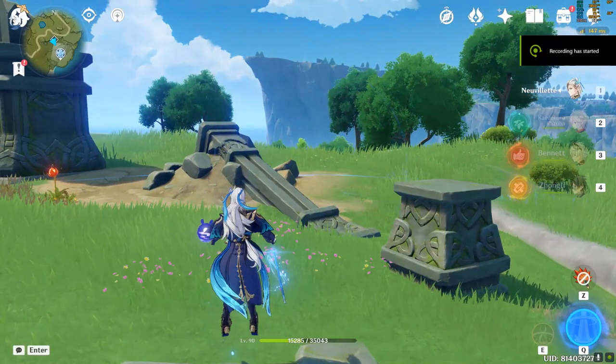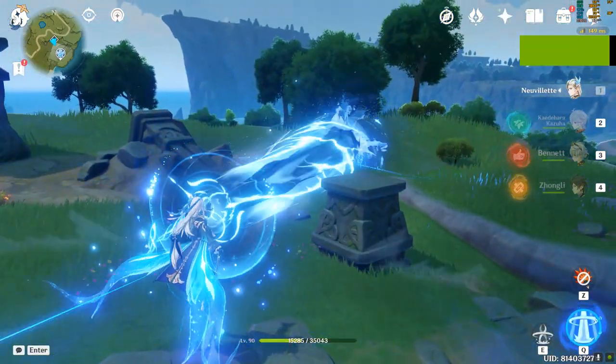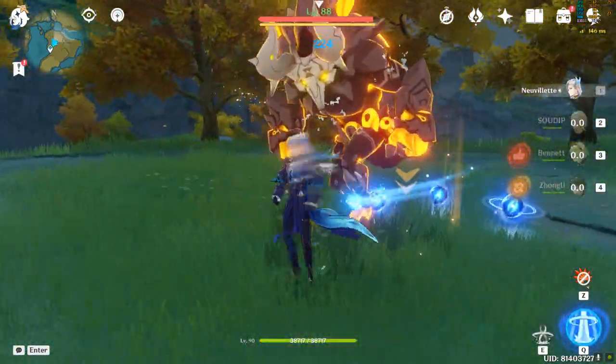The charged attack lasts for around four seconds and takes a considerable amount of time to charge up. Consuming three droplets — either created from his skill or burst, or from Hydro Traveler's skill — instantly triggers his charged attack.